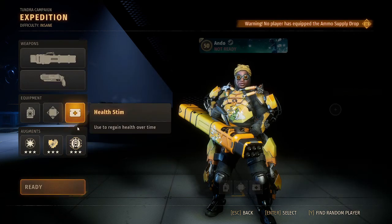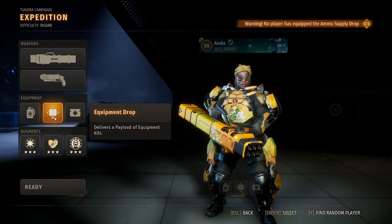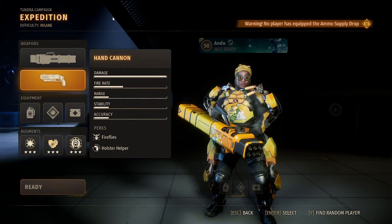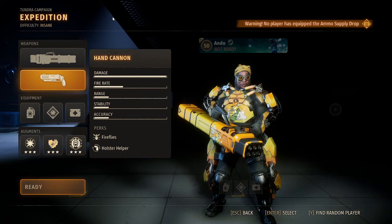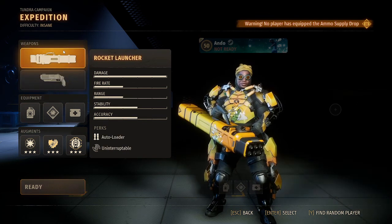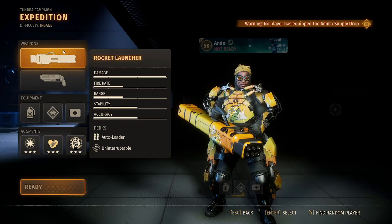I'll take Electricity Resistance just to show that off. Shock Grenade — you're not going to need the equipment drop, so I'd always take mines. I'm partial to the Hand Cannon these days, so the Hand Cannon is what I would take. And then Rocket Launcher, Autoloader, Uninterruptible. I'll be back in a moment to show you how to do that.